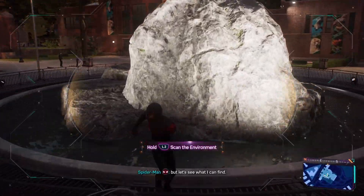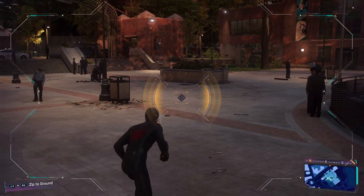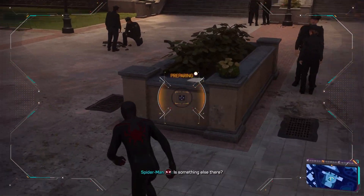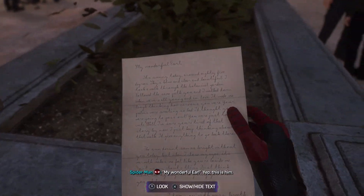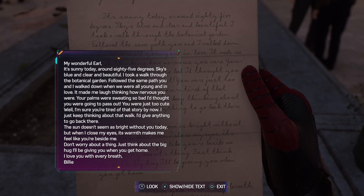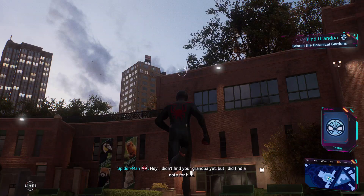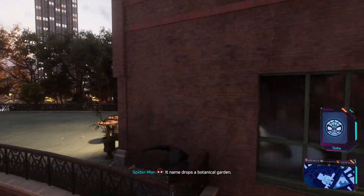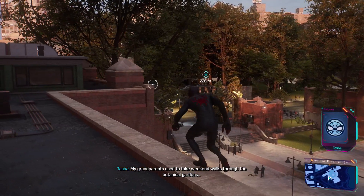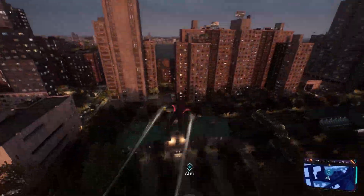We're here — no grandpa, let's see what I can find. Those flowers by the sea lion pool — there's something else there. What's this? 'My wonderful Earl' — yep, this is him. I didn't find your grandpa, but I did find a note for him. A name — drops a botanical garden. My grandparents used to take weekend walks through the botanical gardens — that has to be where he is. Let's go check it out.